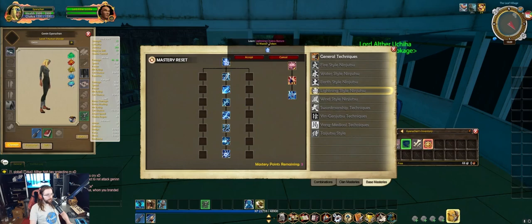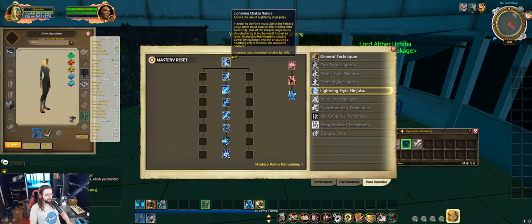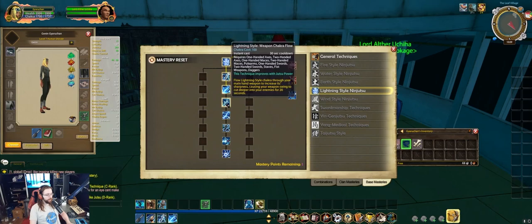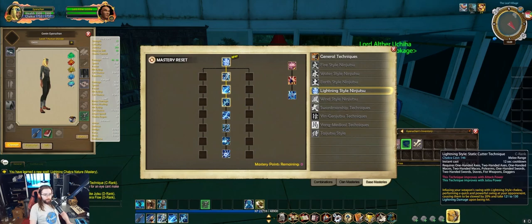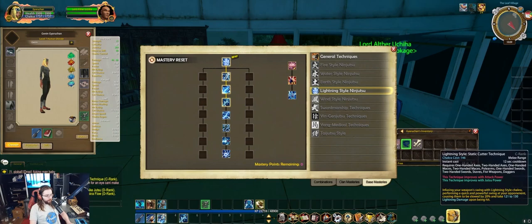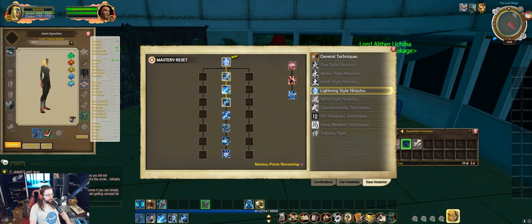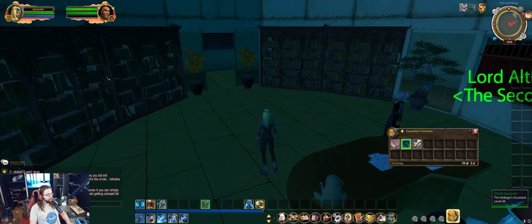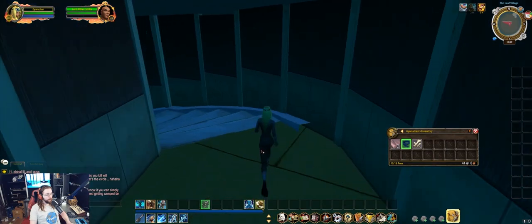For this video we'll experiment with Lightning Style Ninjutsu. Clicking on the top ability, we can unlock this mastery tree with our mastery redemption token. We have three mastery points remaining, which will allow us to unlock the first three abilities in the tree — automatically put onto our bar. I like to organize abilities by shortest cooldown first: seven seconds, then twelve seconds, then thirty seconds.